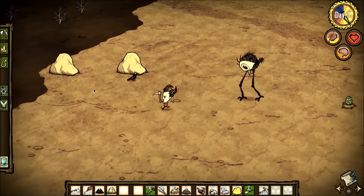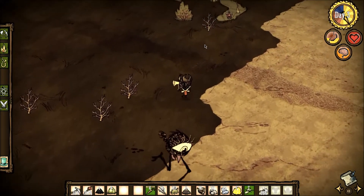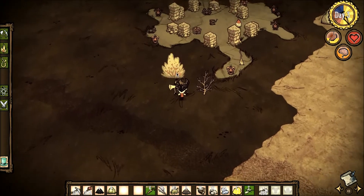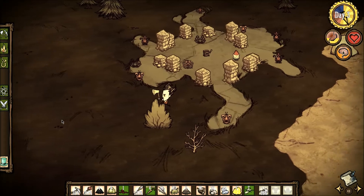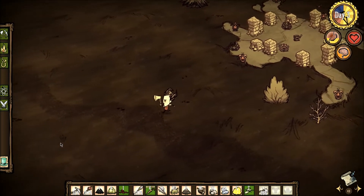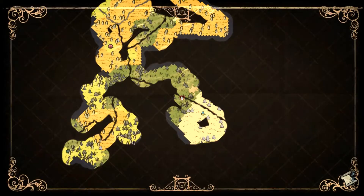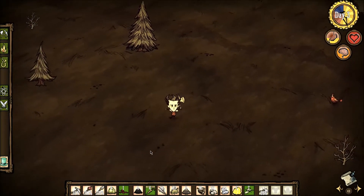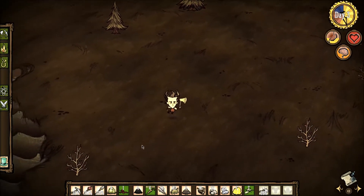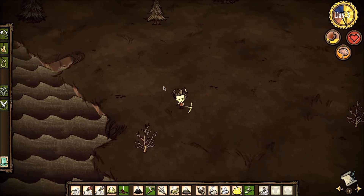I was worried that bird egg was going to attract something, so we're just going to bail out of here. A berry bush and a spear — can't complain about getting an early free spear for defense. I'm going to go right through this dark area down towards over here. I'm just looking for berries and carrots to make sure I've got enough food on hand until I get my farming operations going.